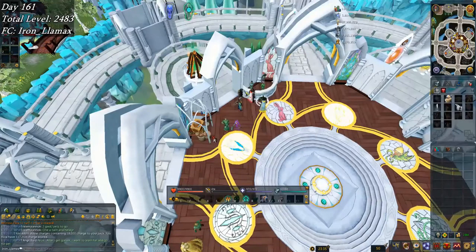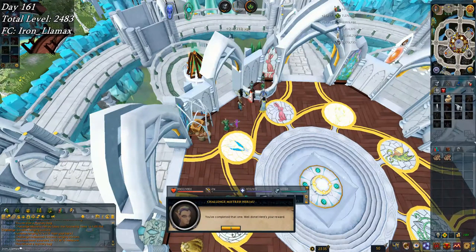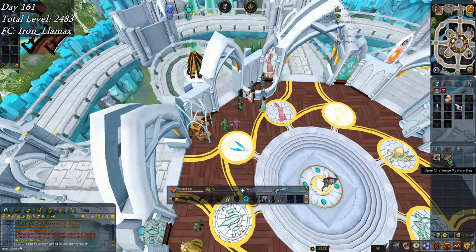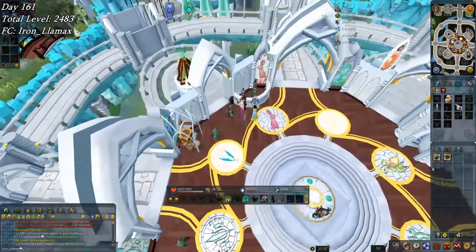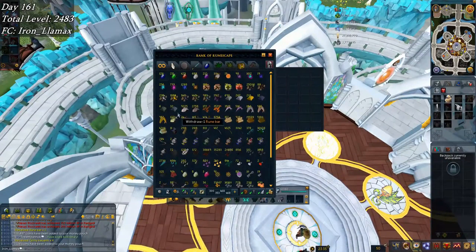Here's turning in three daily challenges: one's harmony moss which I re-rolled from something else — pretty pointless farming — then unicorn stallions which should be decent summoning, and then extreme ranging potions for some decent herblore as well. This is probably going to be like one toad flex — oh, four! That's actually kind of surprising because it's normally just a terrible reward.